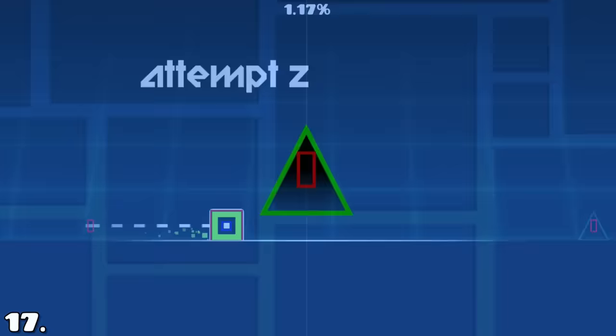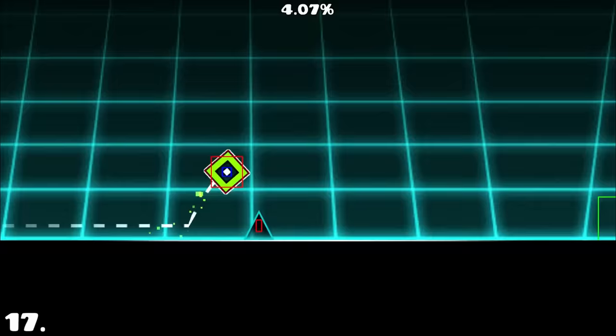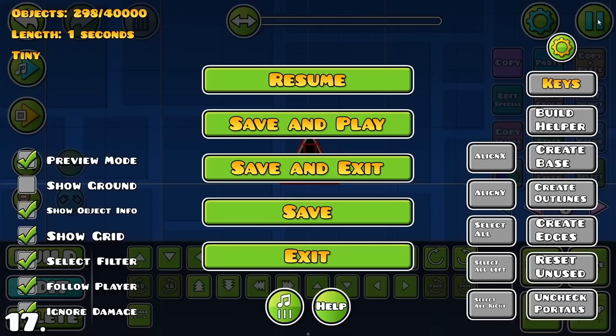Hitboxes — the area where you're able to die or collide with something — do not make any sense in this game. This spike for example has rectangles as hitboxes, which obviously makes no sense whatsoever. So it's pretty soothing to see YouTuber Try It recreate the spike but with absolutely perfect hitboxes instead.